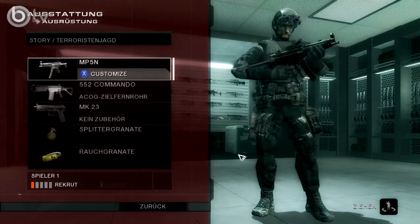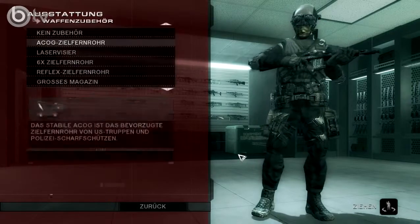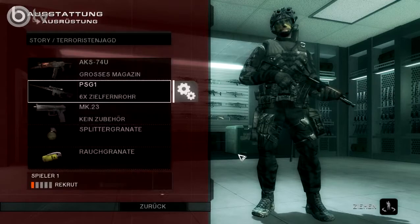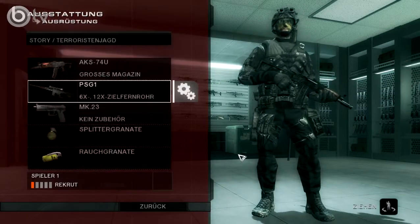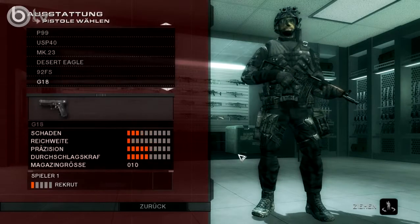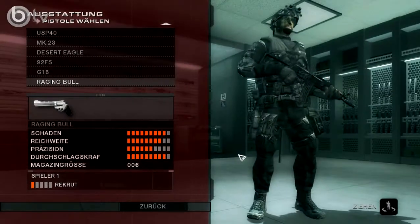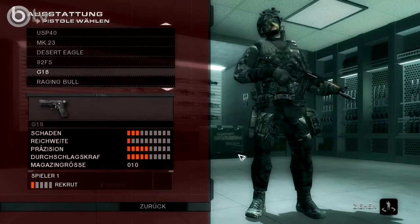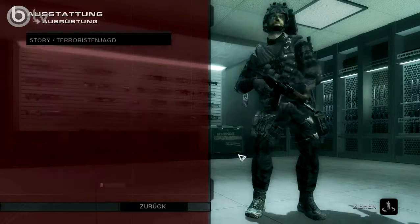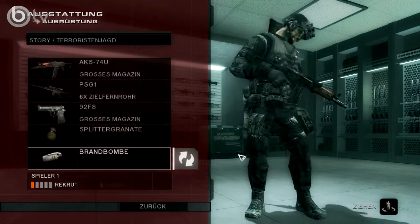Wir gehen auf Ausrüstung, dann auf Story-Terroristenjagd und dann auf Sturmgewehre. Ich nehme die AKS-74U – meine Lieblingswaffe – mit einem großen Magazin. Und das PSG-1 mit einem sechsfachen Zielfernrohr, das reicht völlig aus. Als Pistole nehmen wir die 92 FS mit einem großen Magazin. Eine Splittergranate ist wichtig, und eine Brandbombe nehmen wir auch mit.